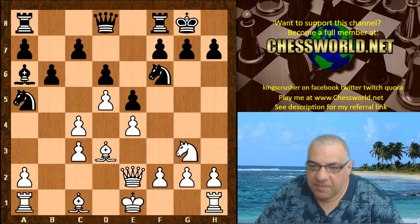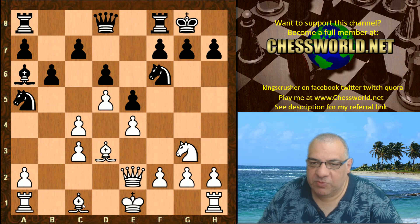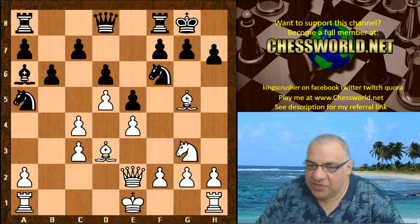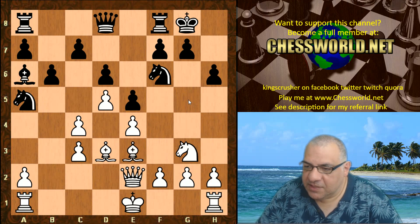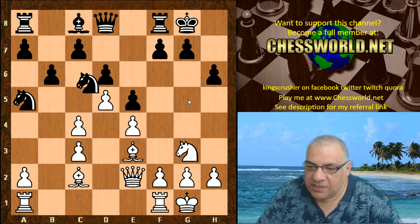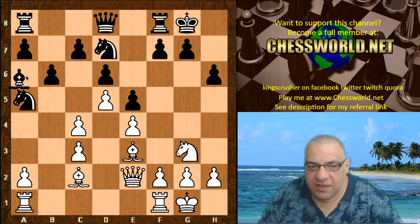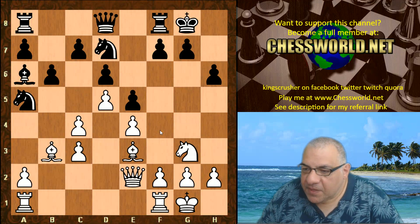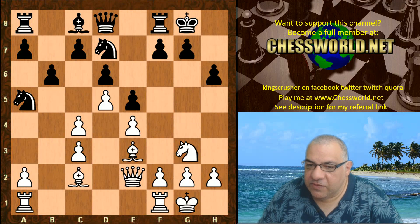D6, but White has this potentially very dangerous bishop without a counterpart, and we already have this annoying pin. H6, the bishop drops back. E3, Bc8. White castles, Nd7. Now we see Bc2, Nc5. If Black wanted to challenge this pawn now, maybe Bd3 is an alternative with f4 coming later. So Bc2, we have Nc5.